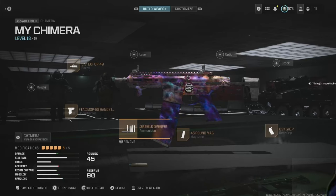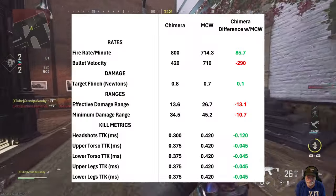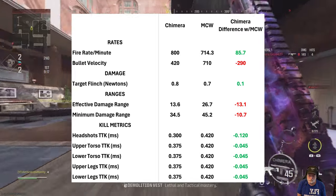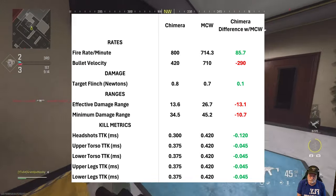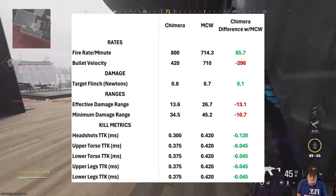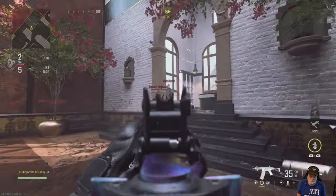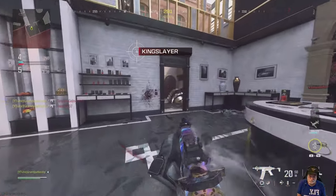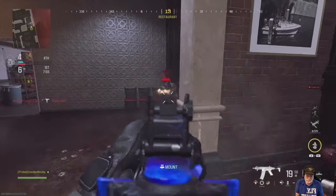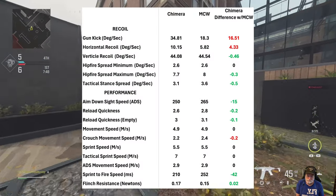We go into the Hotel Brennenberg. Comparing the Chimera to the MCW: fire rate is much better for the Chimera, range is better for the MCW, but kill metrics the Chimera wins hands down. If you get one hit to the upper or lower torso and one to the head, it's a 300-millisecond kill for the Chimera. It puts out bullets quickly. MCW wins hands down on recoil — that's why I adjusted it — vertical recoil is roughly even, hip-fire tac spreads are very close.